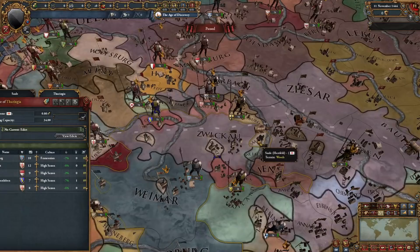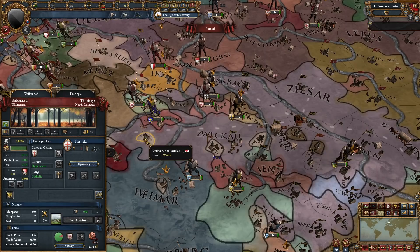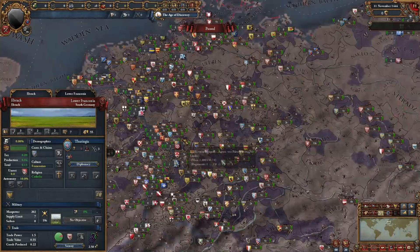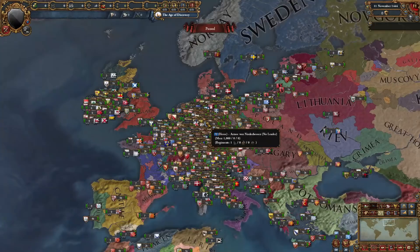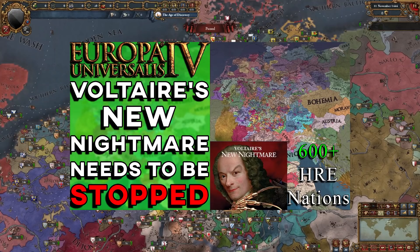Moving on to North Germany — the border gore here is crazy too. Is this just one province? Yeah, it is one province. This is another province. This is another province. Just imagine all the forts you're going to have to siege down. How about we just delete the HRE? Everyone thinks Napoleon did it, but wasn't it the Austrian emperor who did it? Napoleon was sort of the cause for it, but they had the right idea.